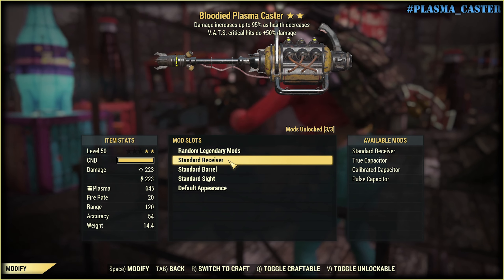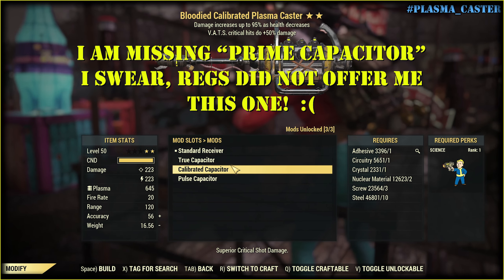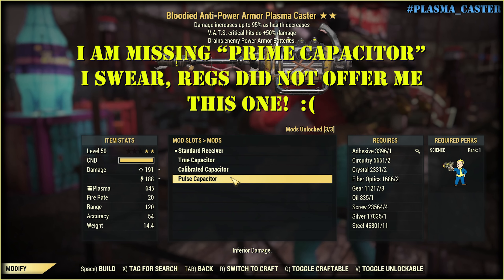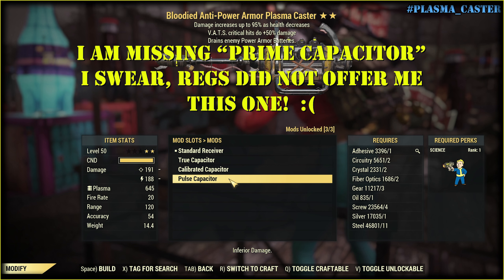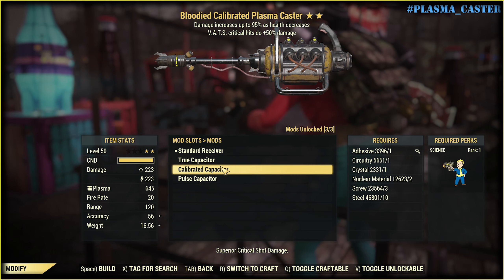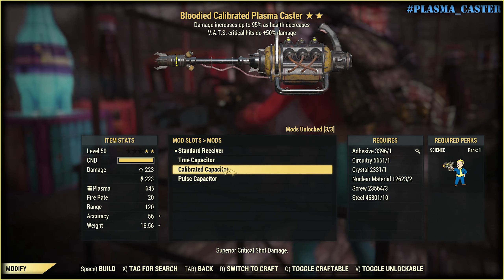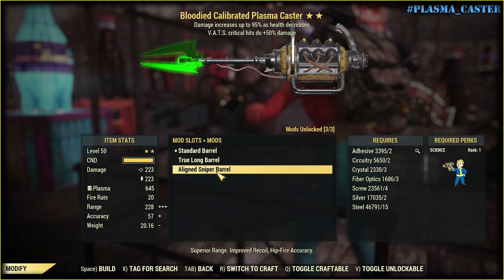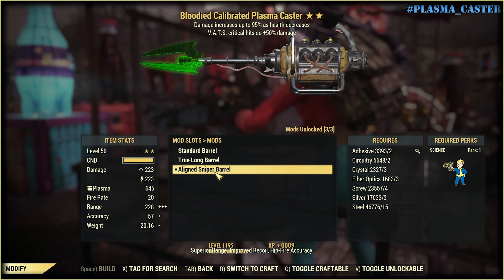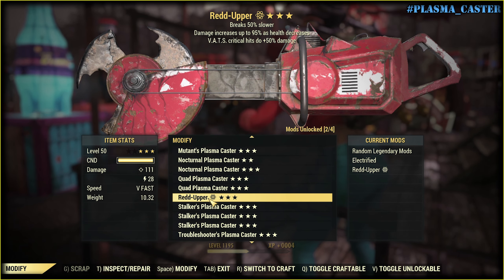We have only three mods - damn. Drew capacitor - nope. Calibrated capacitor - maybe. Pulse capacitor - inferior damage. What? Why? What's going on here? Superior critical shot damage - I need to do another build, like a VATS Crit build with this weapon. Speaking of battles, superior range. Superior range. Industrial package. Let's do the same with the other one.